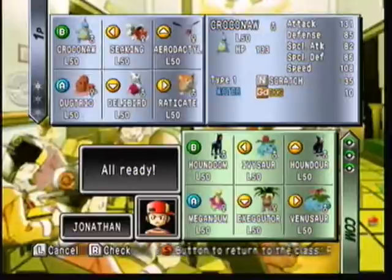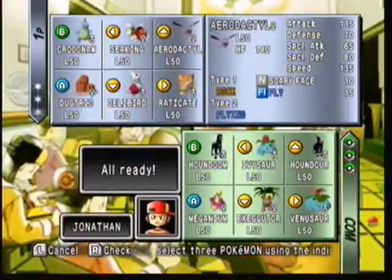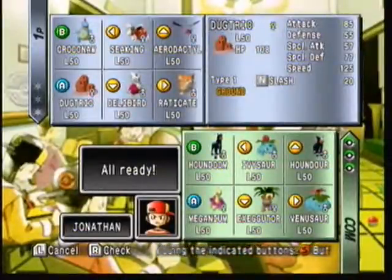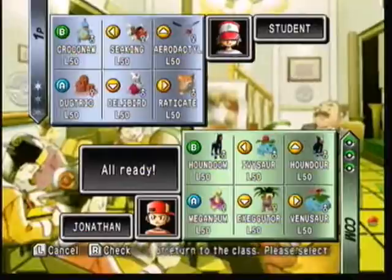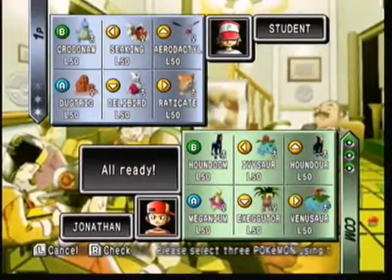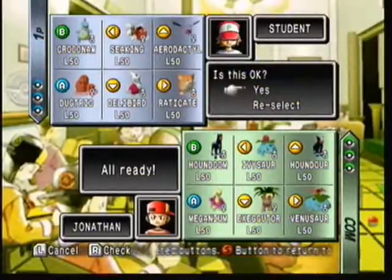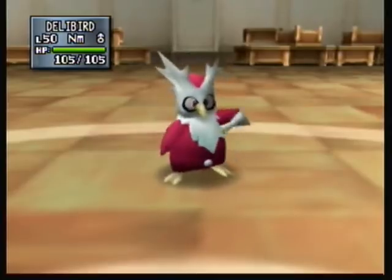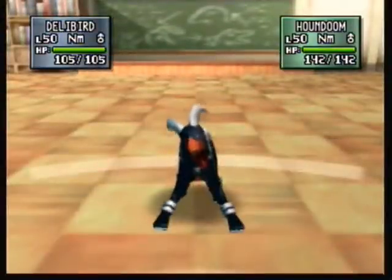Let's look at the moves. Croconaw has Scratch and Dig, Seel has Horn Attack, Aerodactyl has Scary Face and Fly, Dugtrio has Slash, Delibird has Frustration and Fly, and Raticate has Quick Attack. I'll take my chances and start with Delibird. The other two Pokemon are Aerodactyl and Croconaw because they have Fly and Dig respectively. You have to use a move that will correlate with them where you can avoid taking damage — because Solar Beam and Skull Bash take two turns to charge up.